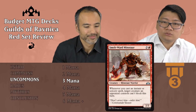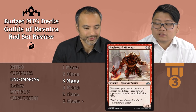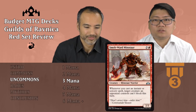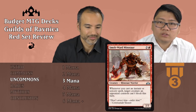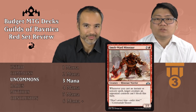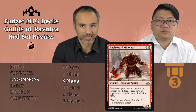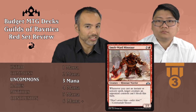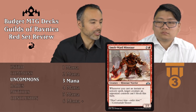Smeltworks Minotaur — two and a red, it's a 2/3, which is decent. And whenever you cast an instant or sorcery spell, target creature an opponent controls can't block this turn. Not really the most relevant ability, but like we said, the body is good and it's upside — which means it will be relevant. Tier 3. It's a really strong early game body and late game with the instant or sorcery it still does something.